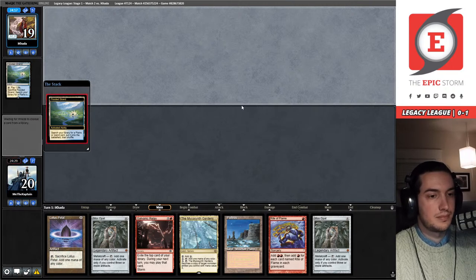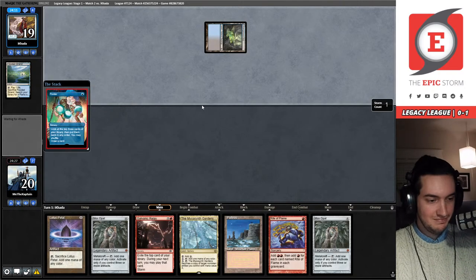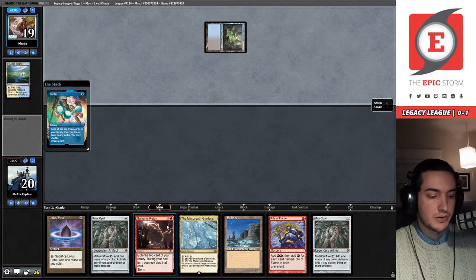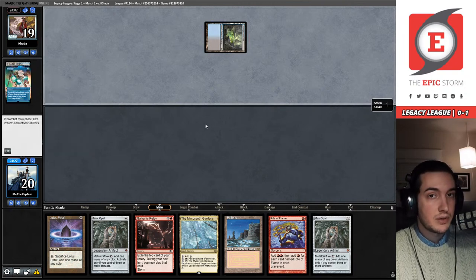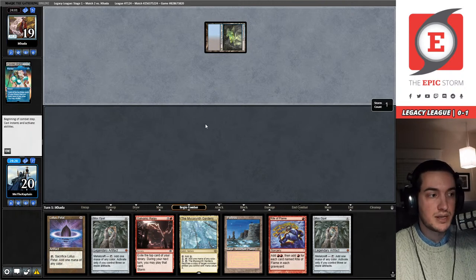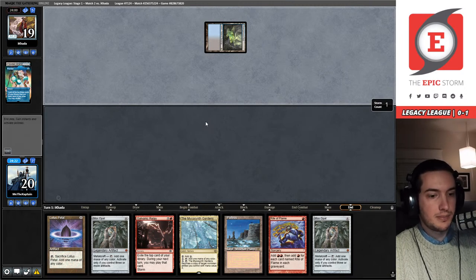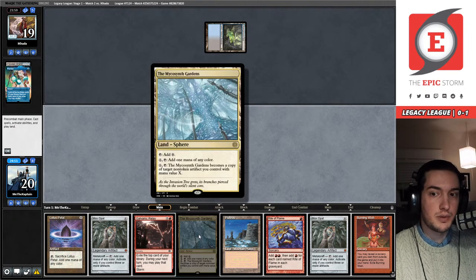I lost the last match. Galvanic Relay might be really good here. Flooded Strand, Underground Sea — this could be Cephalid Breakfast, Blue-Black Reanimator, or Doomsday. Burning Wish is a good draw. The land does lose all abilities after copying — so I can only copy something once and have to stick with that decision. The tradeoff is I get an extra Lion's Eye Diamond.